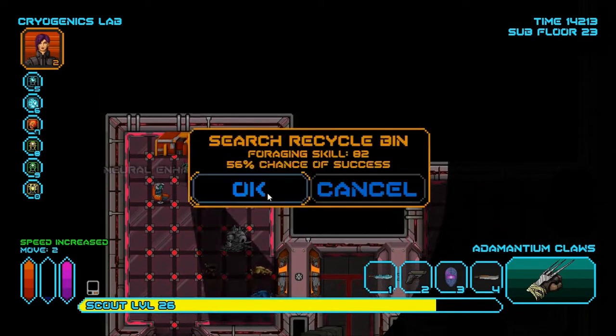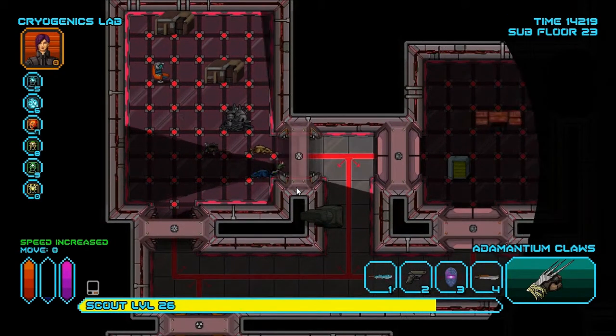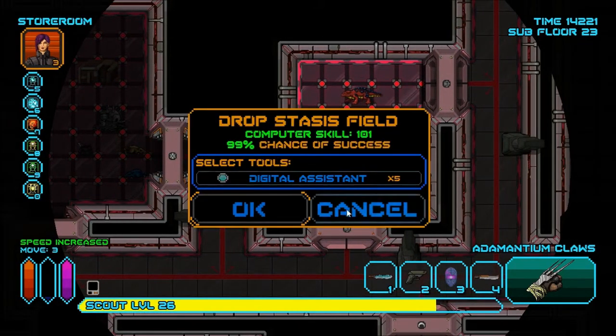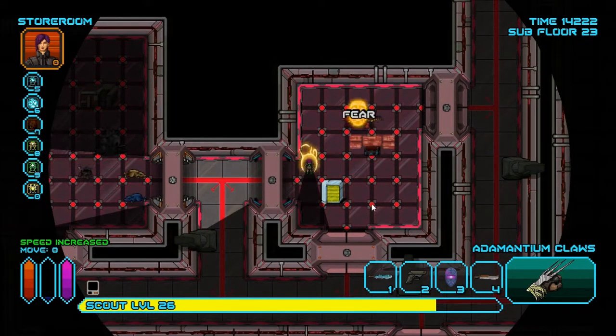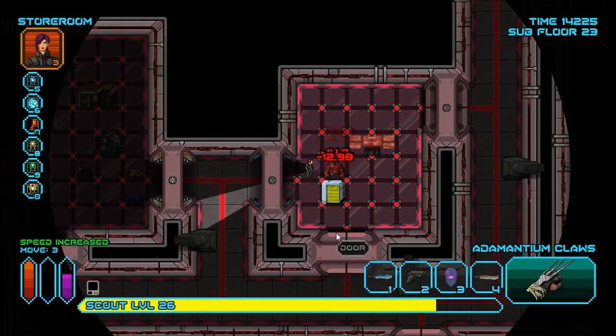Bioslug still has its uses, but I don't want to risk using that 33% — that's terrible. How am I going to kill the Mugawa efficiently? With the Adamantium Claws, of course, and fear.